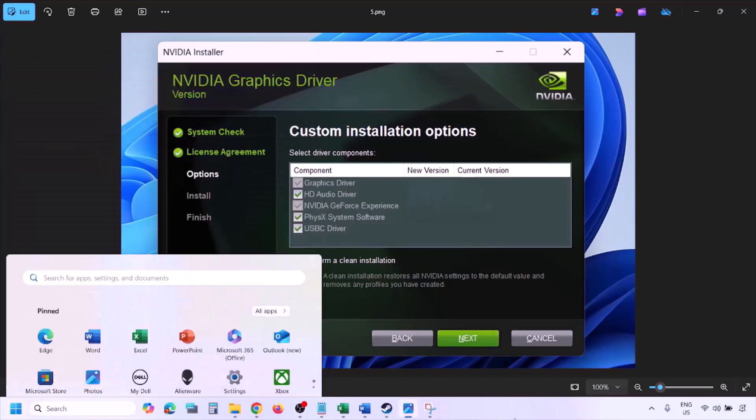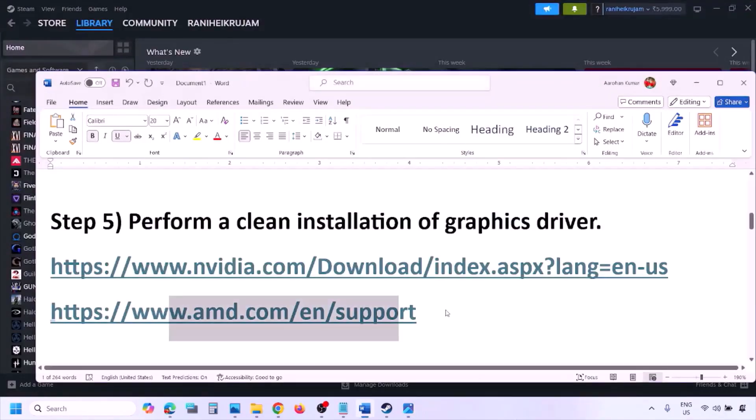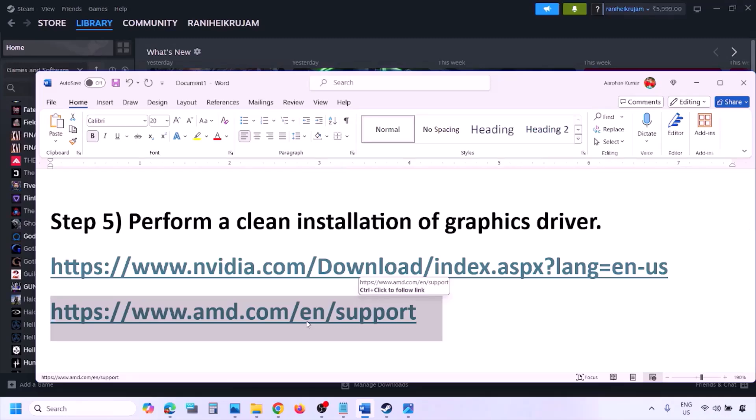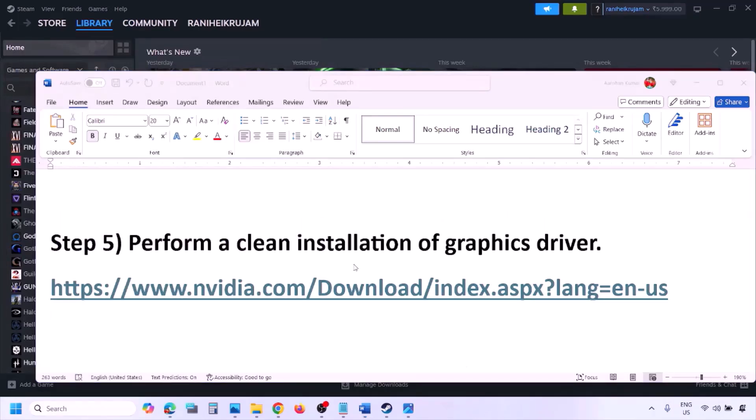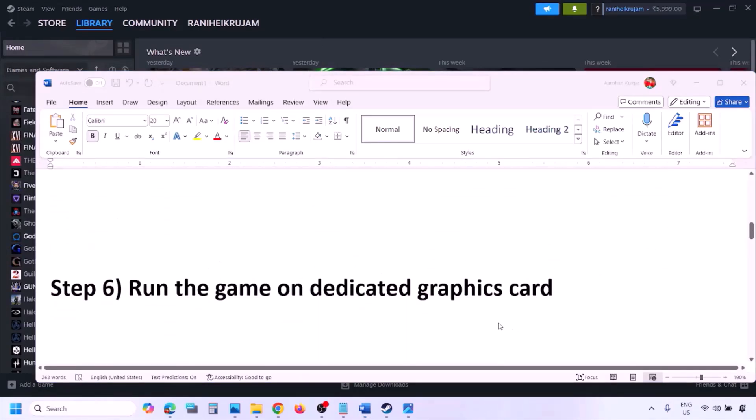For AMD card users, go to the AMD website. First, uninstall the current graphics card driver installed on your computer, restart your computer, then go to the AMD website, select your graphics card, download the latest driver, install it, restart your computer, and then check.